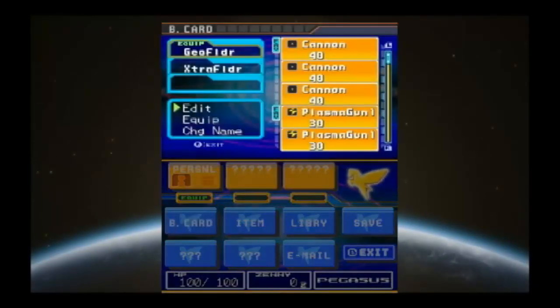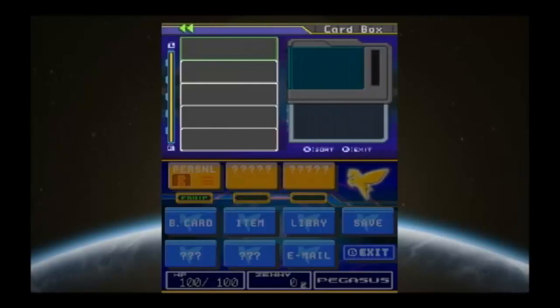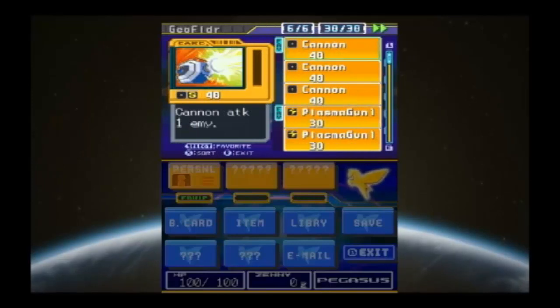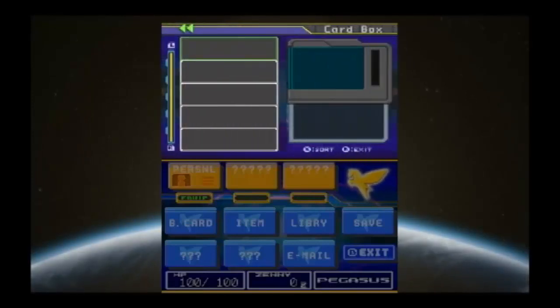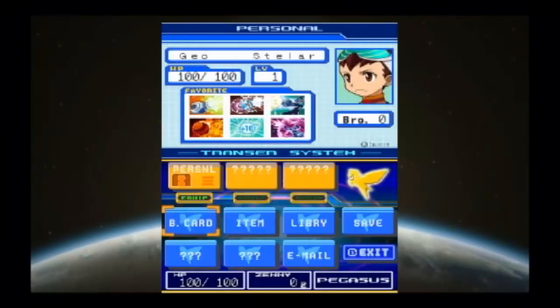Let's go to the battle cards. We've got the Geo folder and the Exo folder. The Exo folder is uneditable but you can equip it or change its name. Take a look at this: you can swap out a battle card by pushing A on one and then A on another. Or you can push A on a card already in the folder and push A to swap it. For now, let's keep it as is and continue on.